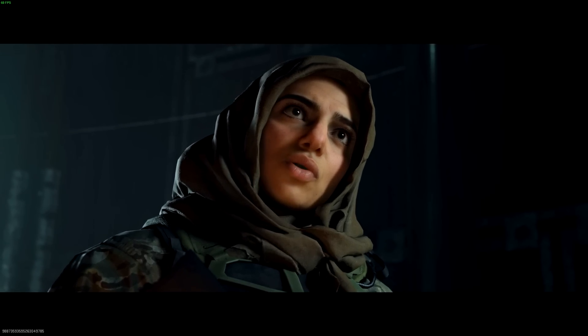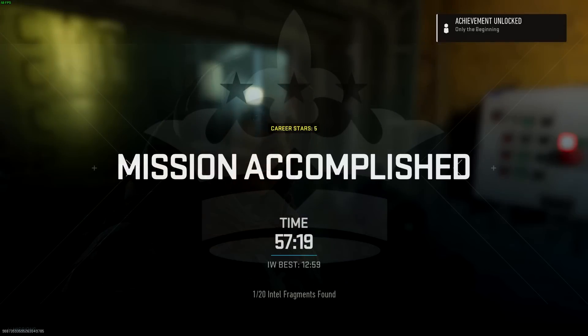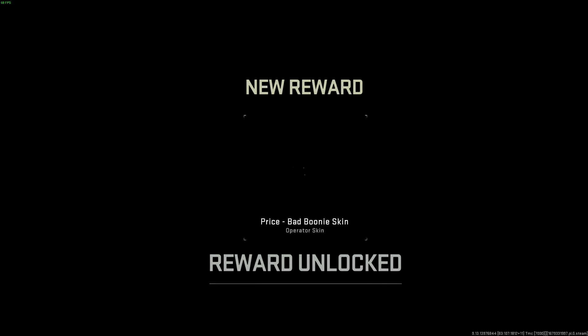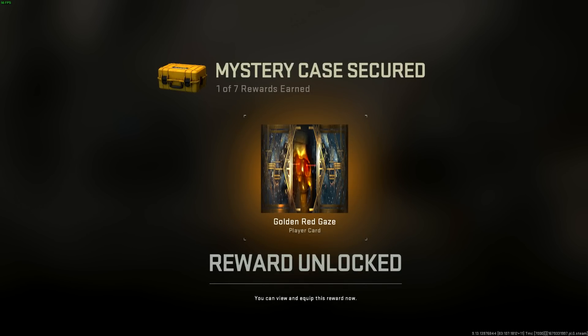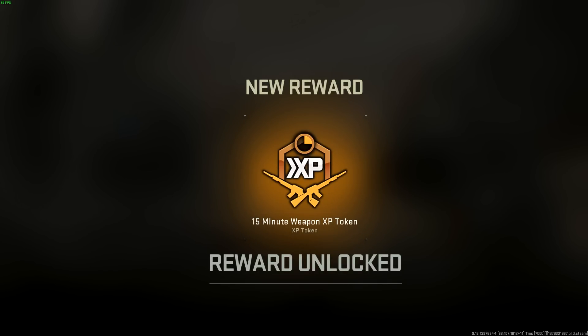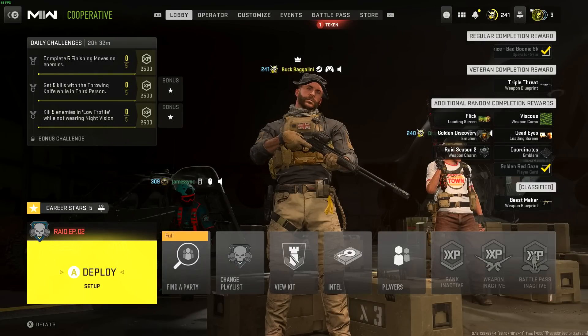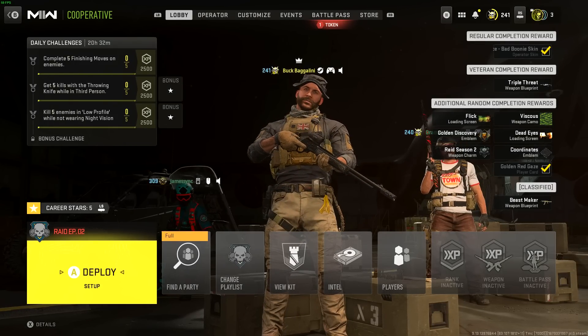Once the raid is complete on normal mode, here are the rewards — and this is something Spec Ops back in the day never had. You just got stars, maybe some gamerscore on Xbox. For simply beating this raid on normal difficulty, you get a Captain Price skin, which is actually pretty cool — it's the first Captain Price skin obtainable without spending money. Previously the only way to get Captain Price was through the super deluxe edition of the game.